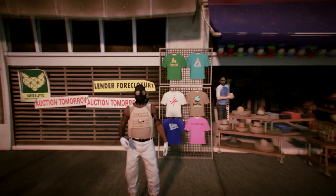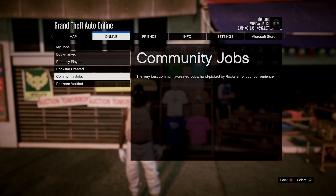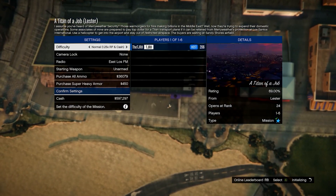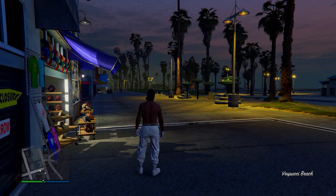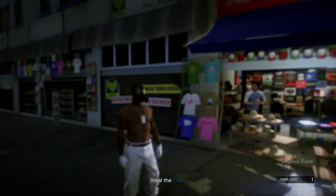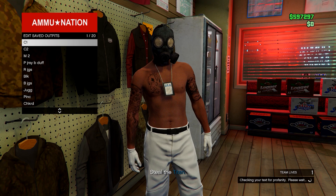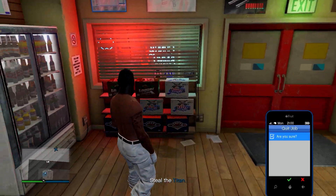Open your pause menu, head to Online, Jobs, Play Job, Rockstar Created, and start up a Titan of a job on Missions. In the mission, your peach plate carrier will disappear. Go to an Ammu-Nation store inside the mission, go on the menu, and save this in slot number one — overwrite the save again. Then quit the job using your phone.